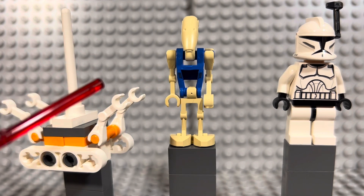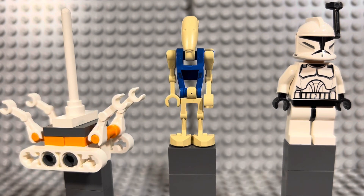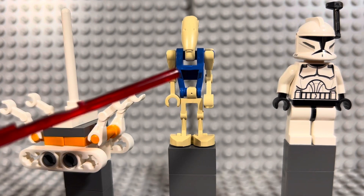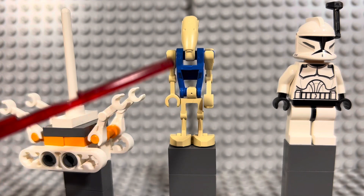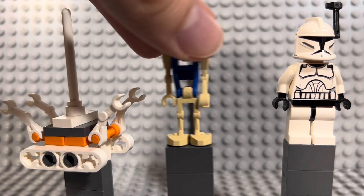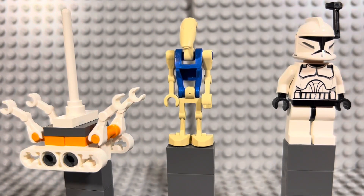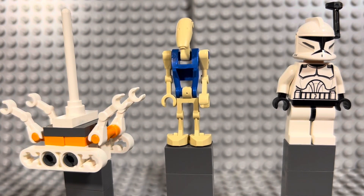In the middle we have a pilot battle droid that came out in 2007 in the MTT set. It's a very cheap minifigure, about three to five dollars on Bricklink. What makes this figure exclusive is the solid blue chest piece with no tan color and no print, and his head also has no printing. It's a pretty basic pilot droid — actually the second pilot droid Lego ever released.